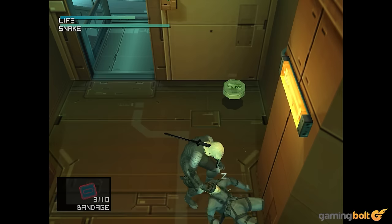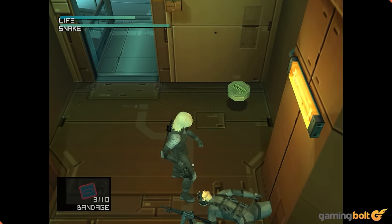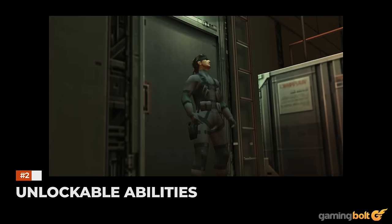Snake's tag is found on Normal difficulty, Iroquois Pliskin's on Very Easy, Meryl's on Easy, Liquid Snake's on Hard. Unlockable Abilities.